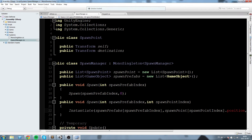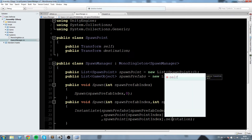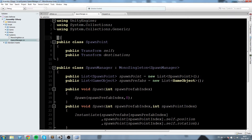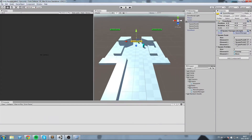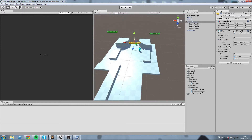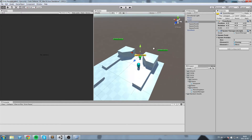We also need to modify the references, putting them on separate lines and changing dot position to dot self dot position and dot self dot rotation. One last thing: above the class, add the attribute System.Serializable. The reason we do this is so our SpawnPoint class can appear in the inspector. Now you can see we have three spawn points and can set both the self and destination fields — without System.Serializable it wouldn't appear in the inspector at all.